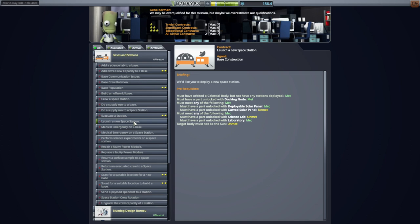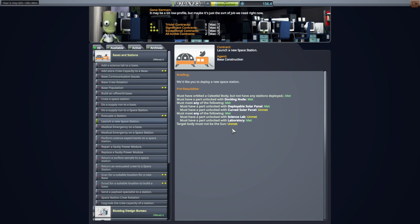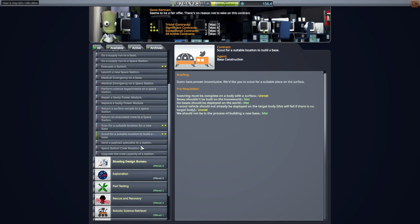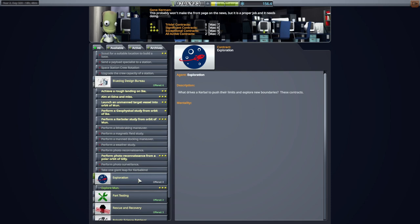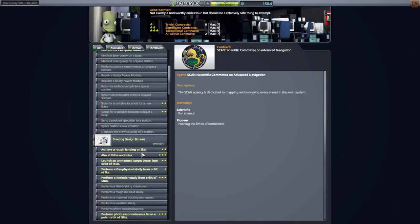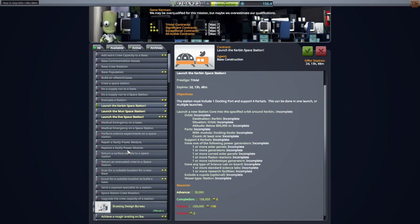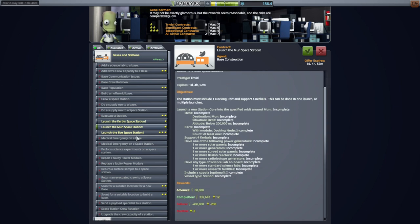It's not giving it to me. It says met on the laboratory and met must meet — but why does it say target body must not be the sun, unmet? Why is it unmet here? I don't understand that one — it was met just a second ago. And who said anything about target body being the sun? It says launch a new space station — that's the whole point. Let's see if there's something in some other category. It unlocked it — I guess I just had to scroll to other things. We've got it unlocked: Kerbin space station, Moon space station, and Eve space station. Let's try Kerbin first — seems reasonable. Support for 4 Kerbals and power. We don't necessarily need the cupola but we do need docking ports. We do not have the full Clampatron docking port — just the Junior for now. So that's a bit of a rub, but we'll run with it.